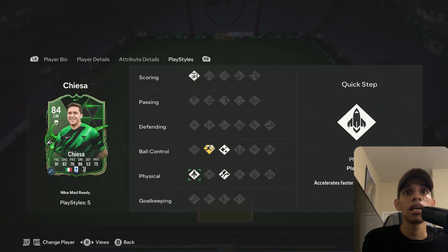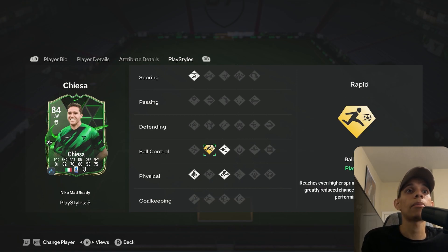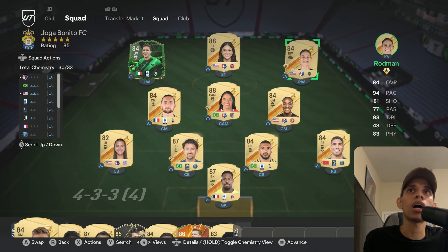Kiesa has Quick Step and Rapid Plus, because Rapid Plus gives even higher sprint speed while dribbling. So still interesting. We're going to show you with Rodman, Kiesa, Smith, and De Bruyna.